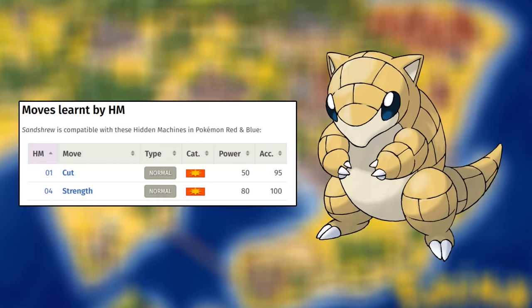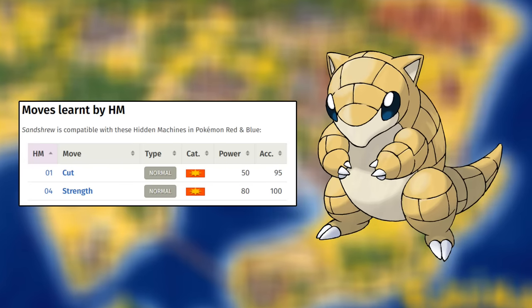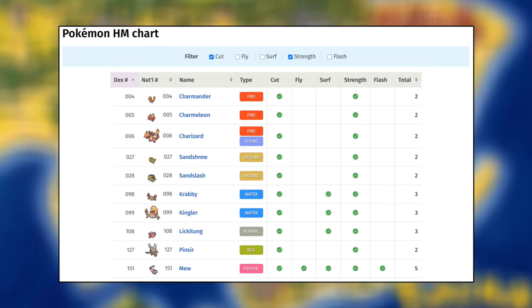One of the options is Charizard, which can also learn Fly in Yellow, but like I mentioned in the intro, it's a starter, which is not a great option for an HM mule. The best HM mule for these games, in my opinion, is Sandshrew. Sandshrew can be found very early before the second gym, so you're able to use its HM powers right away. However, there's a drawback — Sandshrew can only be found in Blue and Yellow. So therefore, for Red, we're gonna have to find something else.